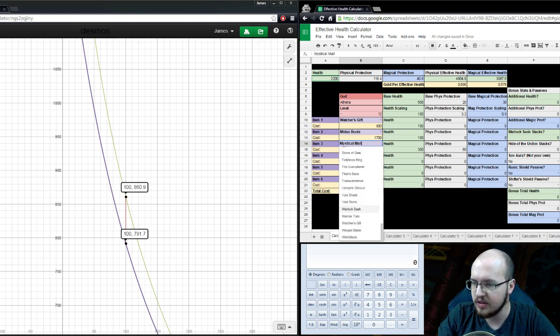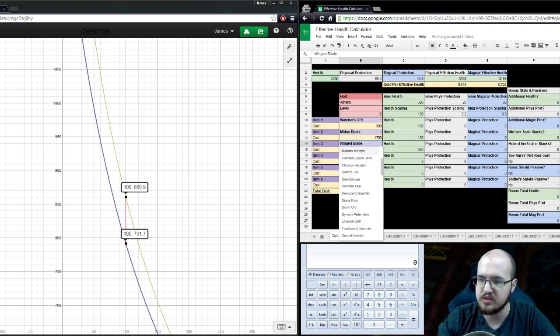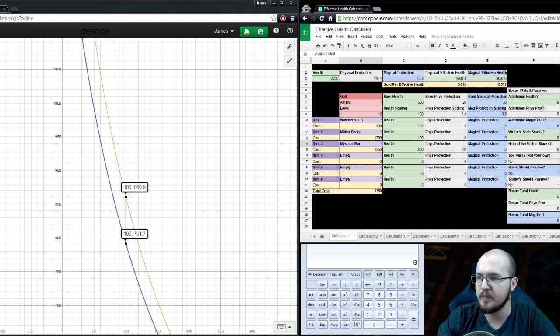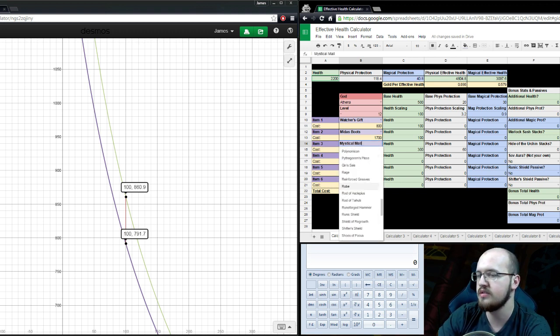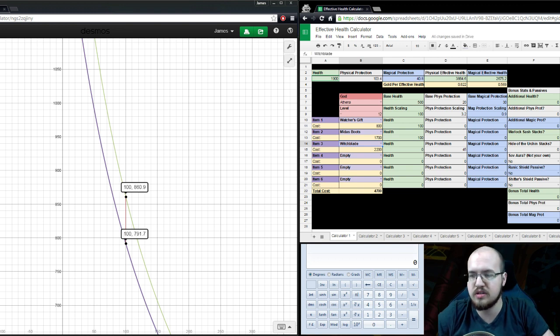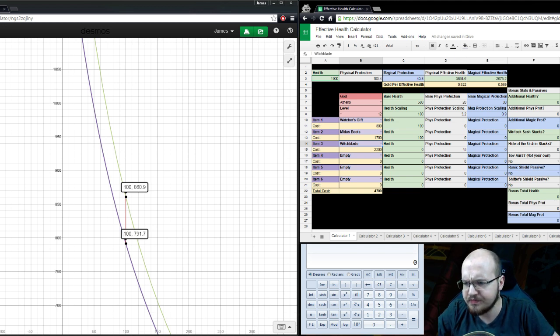Looking at a Wing Blade - it's super cheap, but it's not giving us that much effective health in comparison. Magical effective health is just 3,200 and physical effective health is 3,500 because it doesn't have those extra protections. A Witch Blade has no health at all, just protections, and gives us about 1,000 physical effective health. Looking at those numbers quickly, by far Sovereignty is the best item shown in that slot in terms of physical effective health, magical effective health, and gold efficiency.